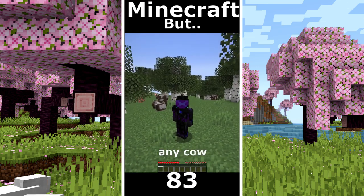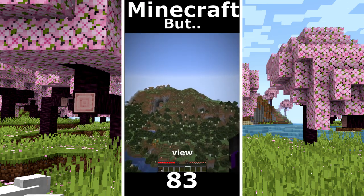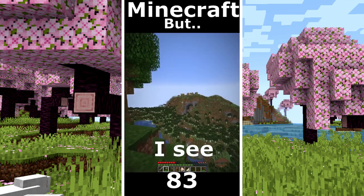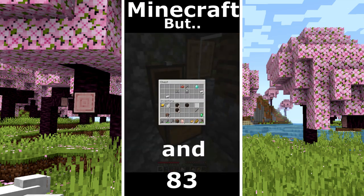Minecraft but I can't touch any cow. I took some wood. Whoa, I didn't notice that I'm on a mountain. That's a beautiful view. I get some tools. I see a village. Some more food. Cherry grove there. I hope to have some luck. And we found diamonds.